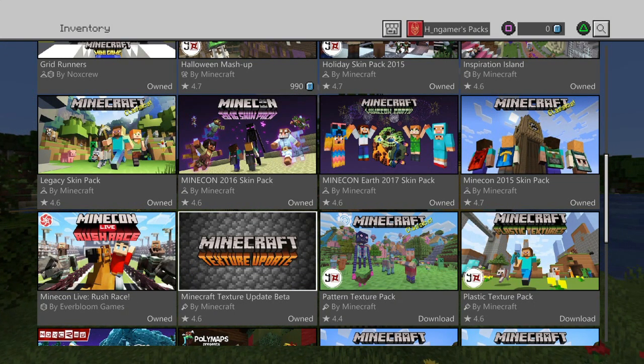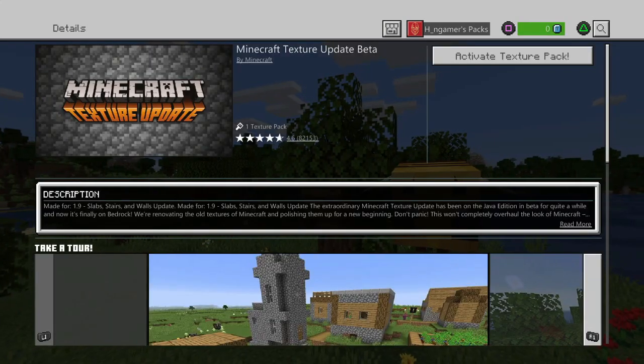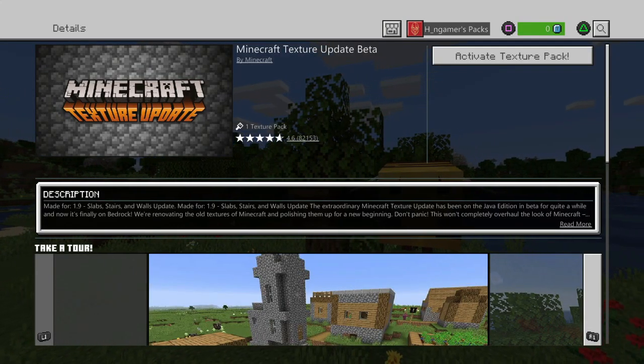This is the main one I wanted to show you guys. When you click onto this, this is for 1.9 — slabs, stairs, and walls for the update.